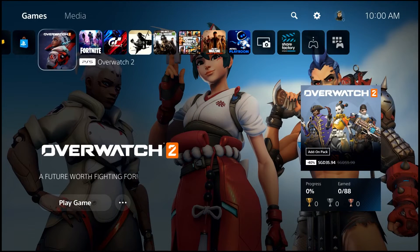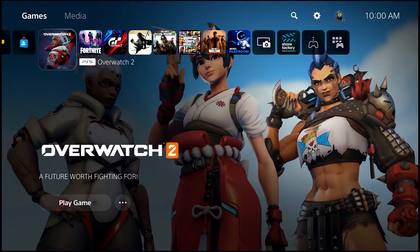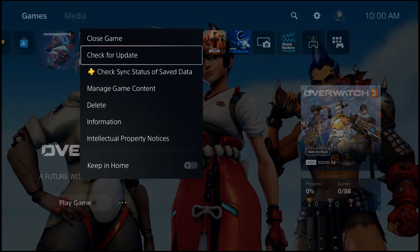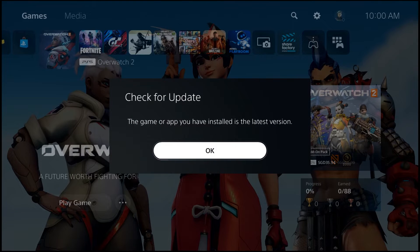To check for game updates on PS5, go to your PS5 home screen and find and highlight the Overwatch 2 game tile. Press the Options button on your DualSense controller, then select Check for Update with the X button. Once you've verified that the game is running its latest version, it's time to check if your PS5 has the most recent system software.